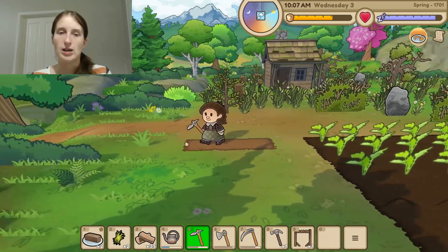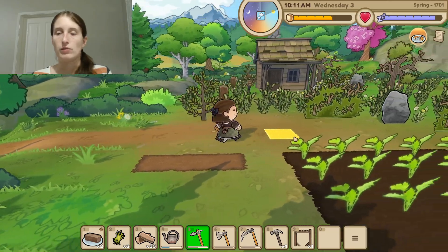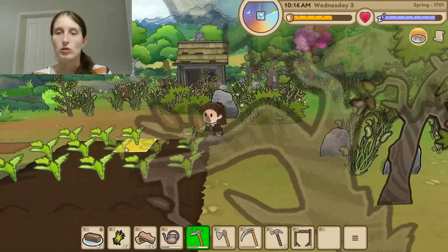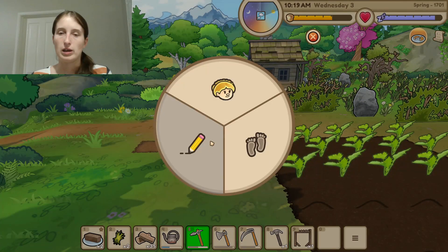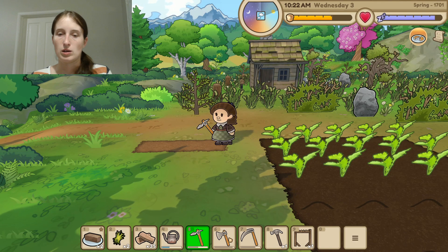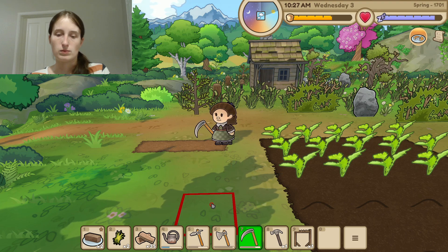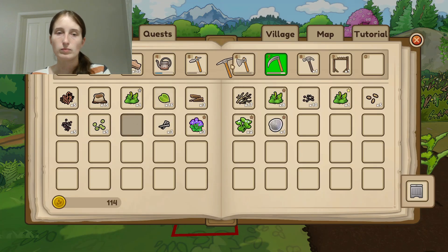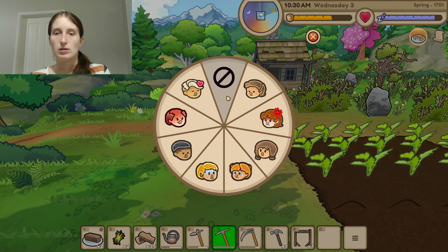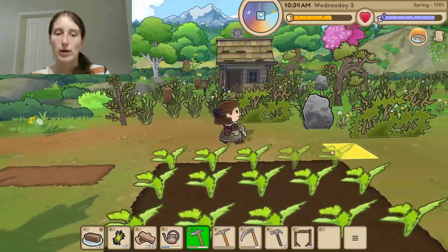Wait, can we not go any further? I wouldn't have done that if I knew we couldn't go further. We might have to go that way. Can I undo that? I think I have to use the pickaxe to undo that. I don't know how to do that then. Well, nevermind, we'll just let that go out on its own.